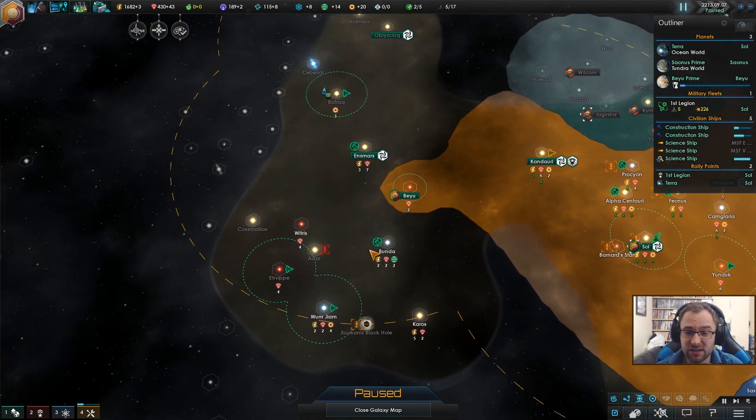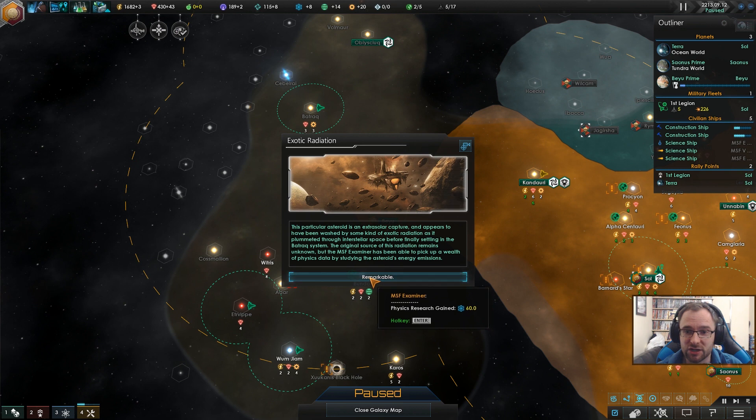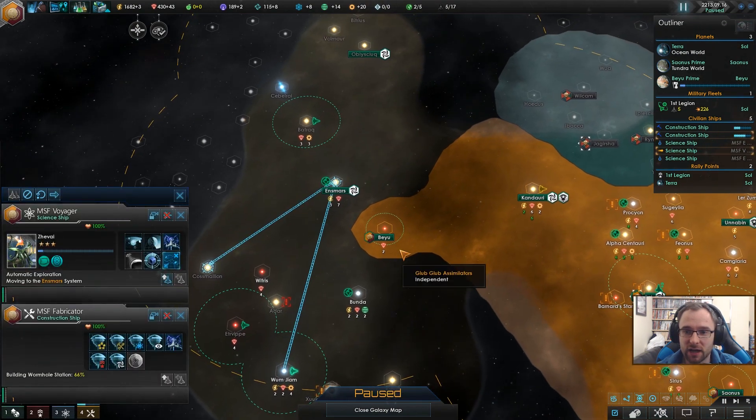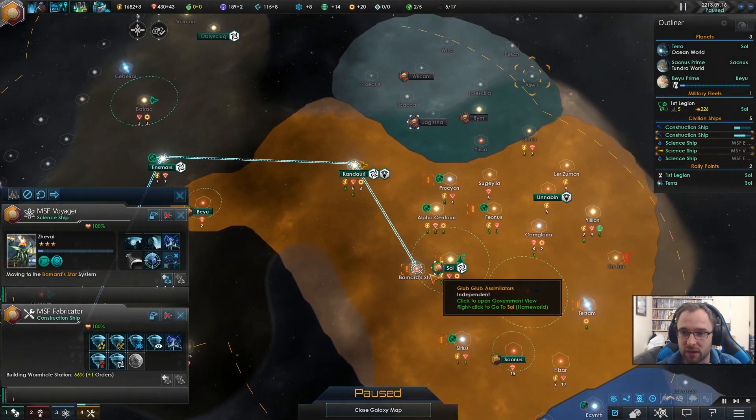System survey complete. This particular asteroid is an exosolar capture — it's got exotic radiation on it. Instead of doing anything over there, we're going to come down here and start looking at stars.